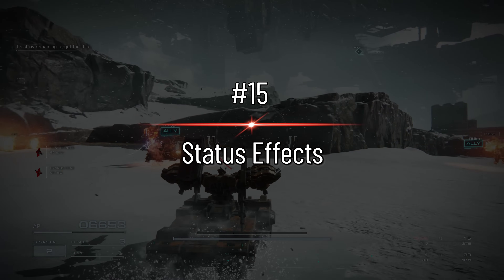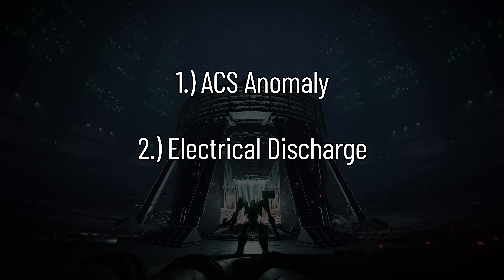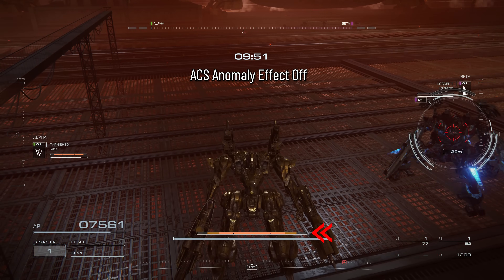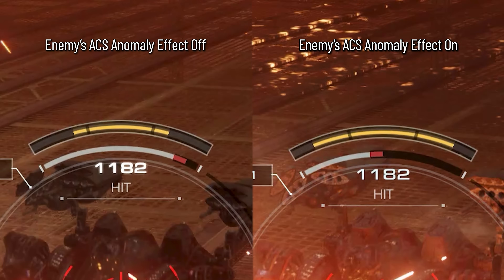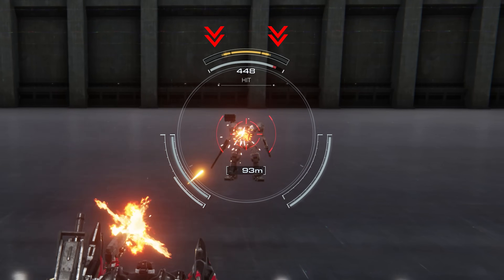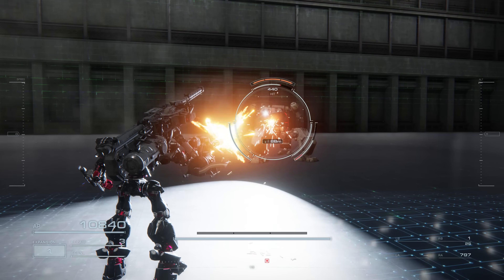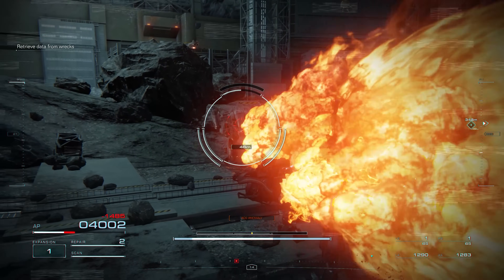I believe there are two status effects in Armored Core 6: ACS Anomaly and Electrical Discharge. The game doesn't really explain what these are, so I'll try. ACS Anomaly is built up over time with fire-based attacks. When the bar fills completely, you'll receive a warning which lasts about 10 seconds, during which the impact damage you receive is significantly increased. It's important to note that the middle bar is easier to fill up than the outer bars — the middle section counts as one bar, and filling the outer two bars takes twice as long. So effectively, ACS Anomaly increases the impact damage you take by about 50% for 10 seconds, making it a really impactful status effect.